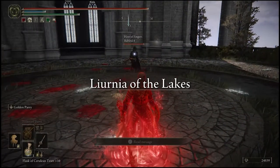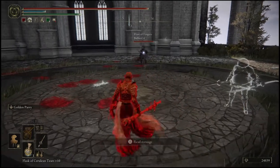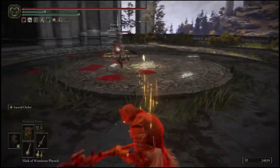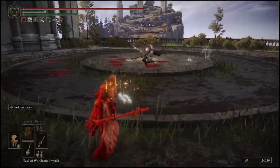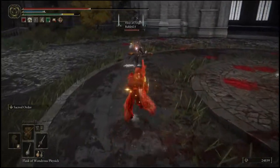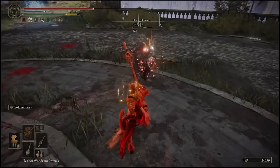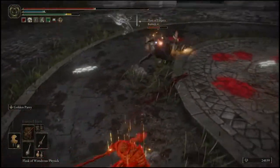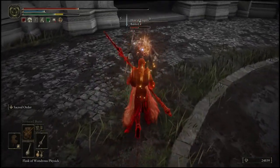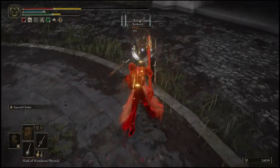Next up, twin blades — this should be interesting. They're going to buff. I've got holy damage so I feel sorry for them. I completely failed that parry. I'm surprised they didn't go for the jump attack, but there it is. Caught on — I was hoping they'd run into it. Well, that works too.